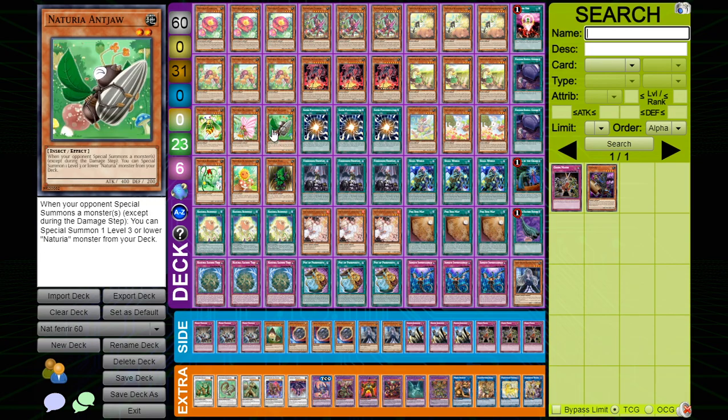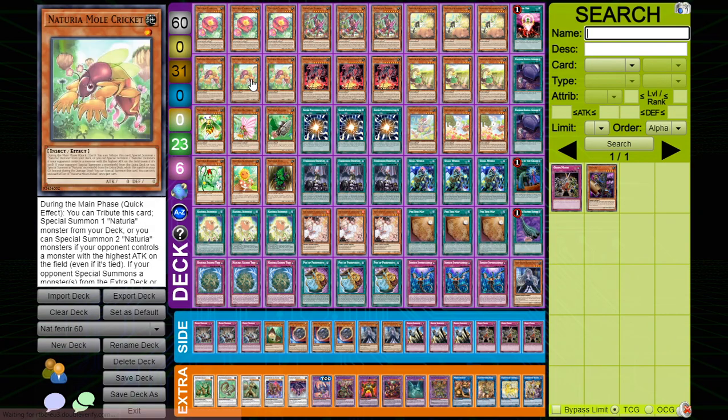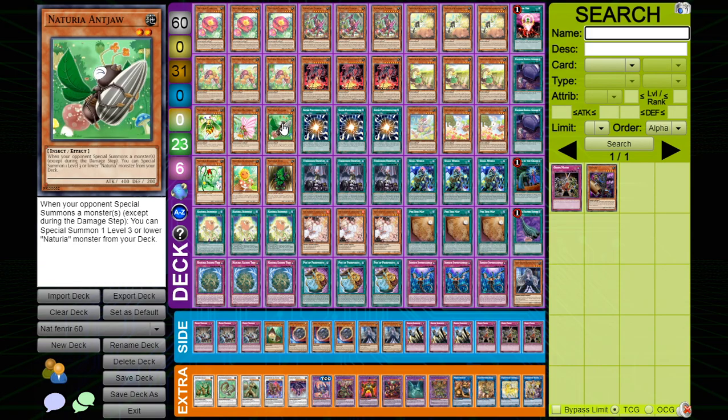One Ant Jaw — Ant Jaw searches out all of the level three Naturia effects. So if your hand is really bad and you just open Cameleon, you can go Cameleon, send Ant Jaw, and then on your opponent's turn when they normal summon you can summon Ant Jaw and search your effects anyway.